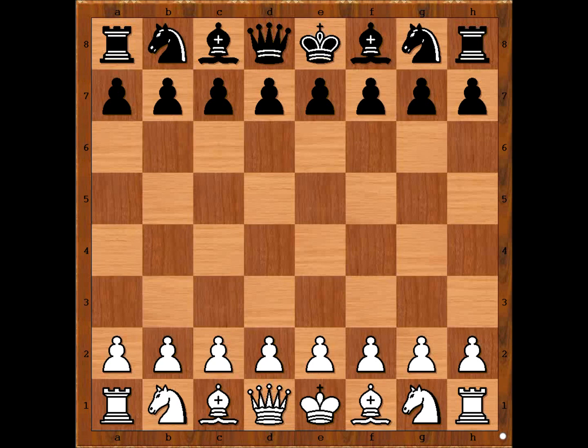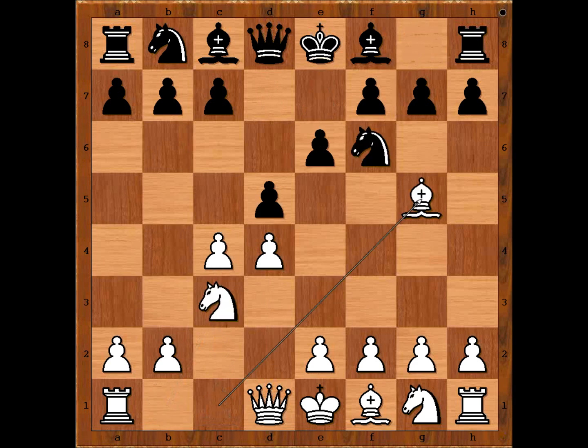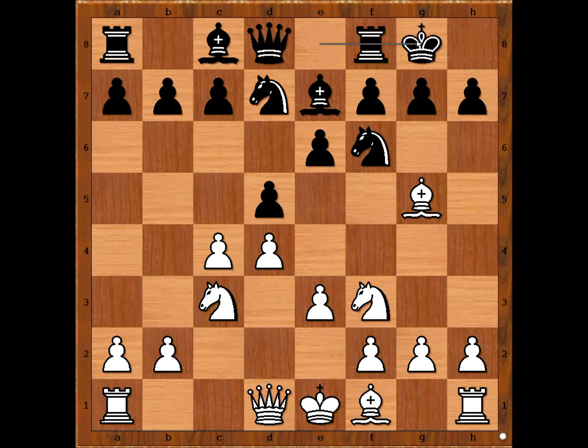Alexander Alekhine had white pieces and he started with d4. Joseph Tsukayamen played d5, c4 — Queen's Gambit, e6 declined. Knight to c3, knight to f6, bishop to g5, bishop to e7. This is the main line. e3, knight from b to d7, knight to f3. Joseph Tsukayamen castled kingside, rook to c1, b6 intending bishop to b7.